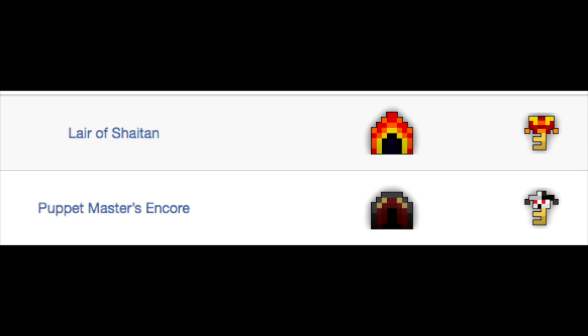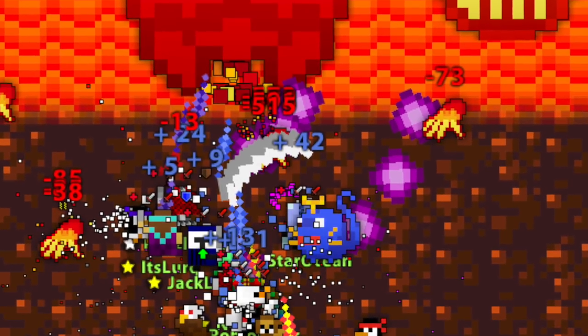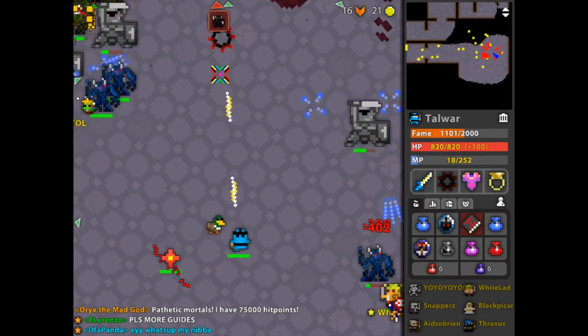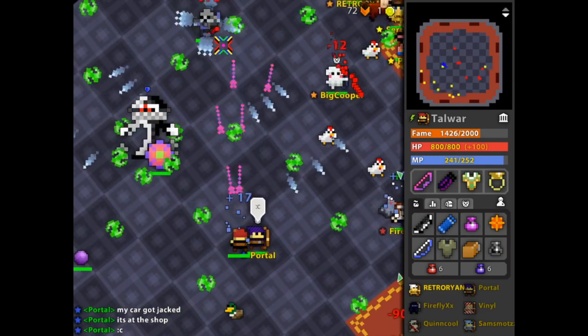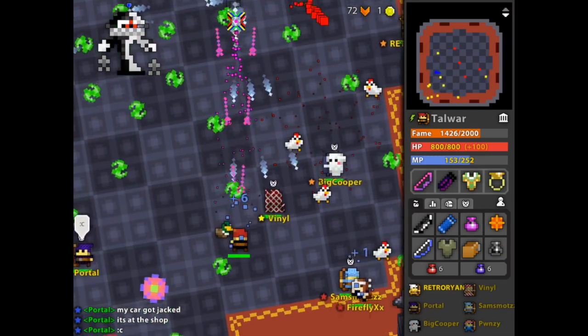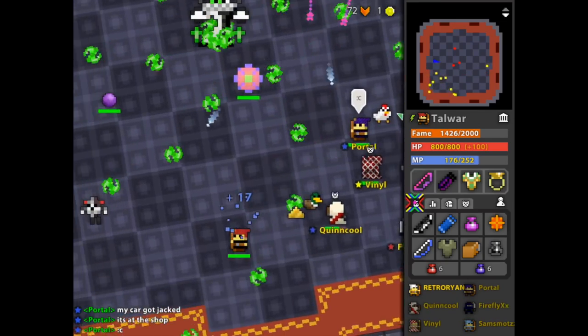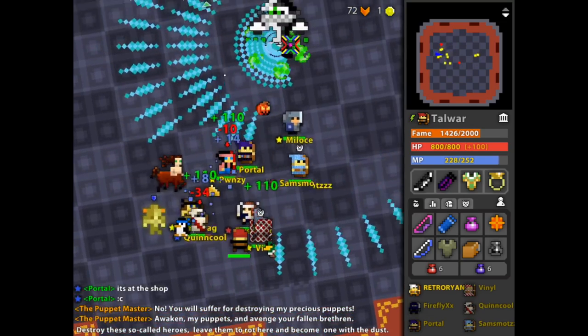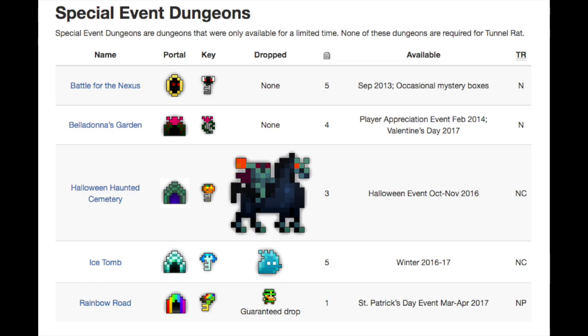If you defeat Janus and go to the court of Oryx, there's a chance of getting a Lair of Shaitan or the Puppet Master's Encore. I don't really care for Shaitan — it's a very situational dungeon that can be quite challenging and hectic, but the loot, one attack, is just not worth it. Puppet Master's Encore is a boss fight that I really enjoy — it's very structurally sound and requires a lot of concentration. But because of how out of the way it is, there's not really a need for it other than experience. Other miscellaneous dungeons like Battle for Nexus, Belladonna's Garden, and The Ice Tomb are so rare and don't drop anything that good, so they can be safely ignored.